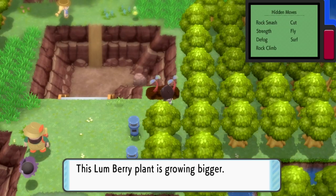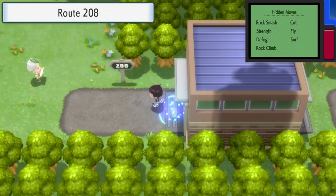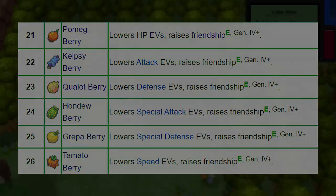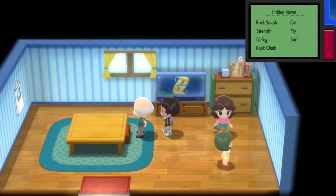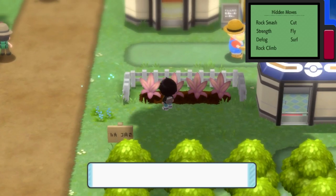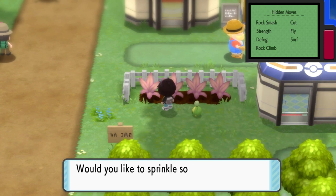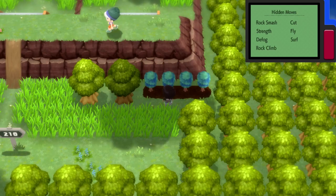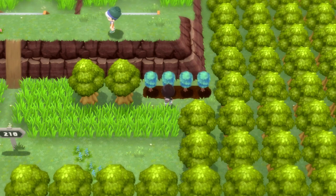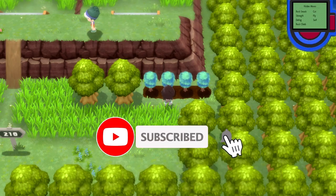The second option is Berries. There are a specific set of berries that you can get by talking to the Berry Master on Route 208 that will increase your friendship. Some of these can also be found in the soil patches in and around Sinnoh, so keep your eyes peeled for those. Keep in mind that these berries are also used for resetting EVs or effort values. I'll be making another video going more in-depth about EV training in BDSP, so make sure to subscribe and hit that bell to not miss any uploads.